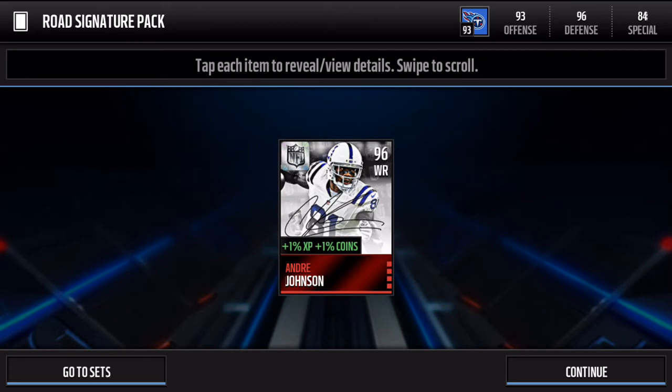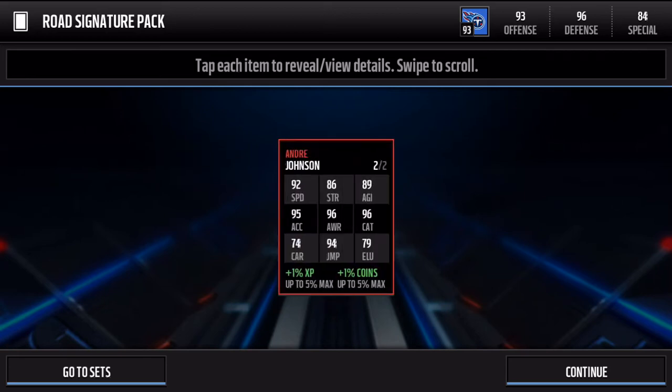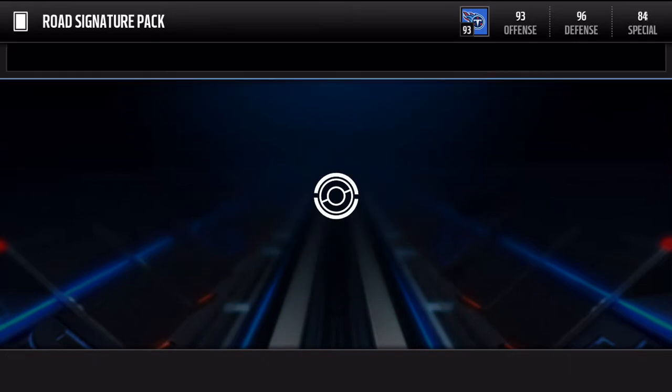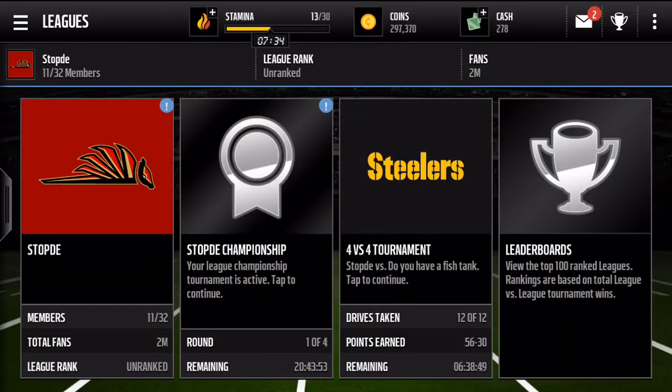Andre Johnson, 96 wide receiver. Not the 98 safety we were looking for, but still a really good wide receiver. Have him on my team now actually — 96 catch, 96 awareness. A good player there. We can go check him out after we put the stats in on what we got.